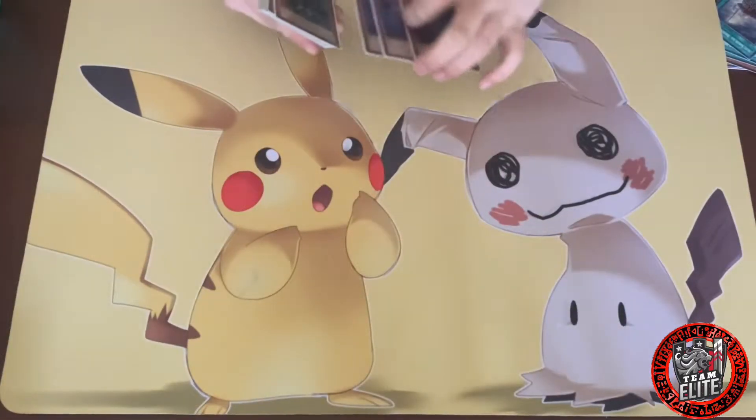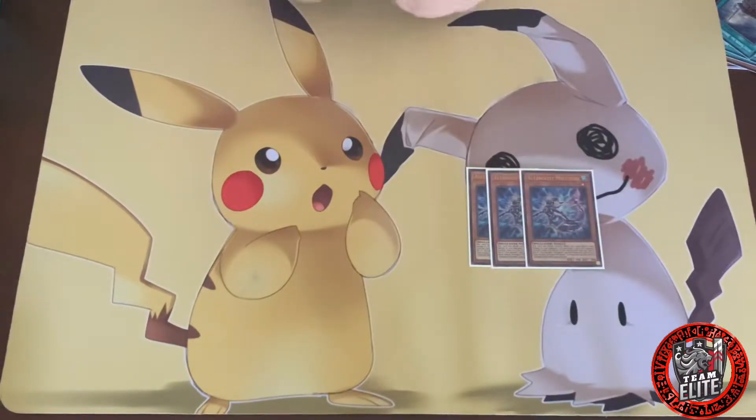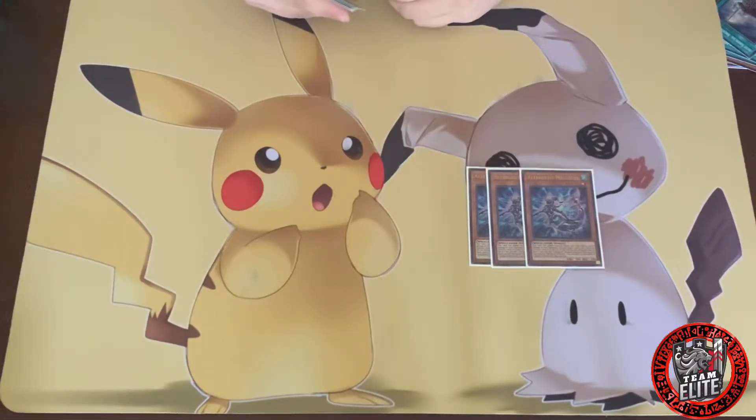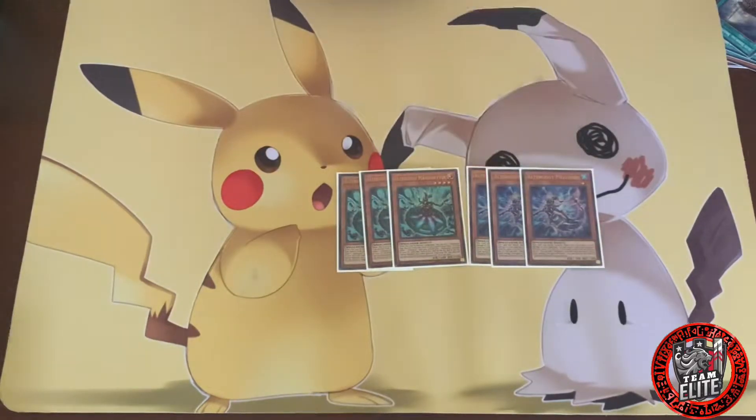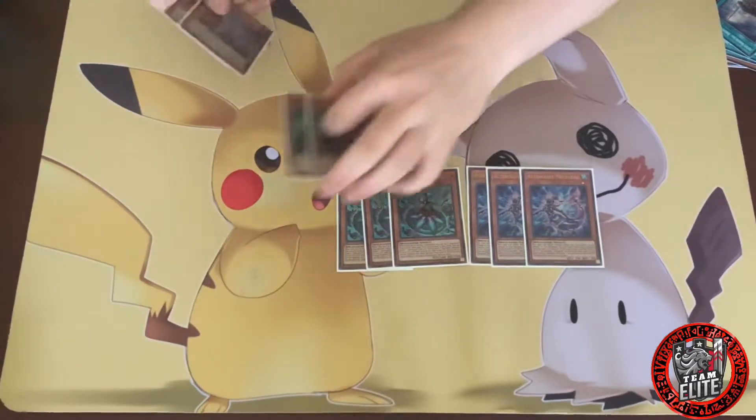So first you got your starters. You got three Moleseeks — one of the best cards in the deck right after Altergeist Multifaker. She's literally a normal summon, attack directly for nothing and send a card. It's pretty damn good. Then you got your other one, Marionetta, which is a normal summon to set Protocol or Morborn from your deck. It helps out a lot.